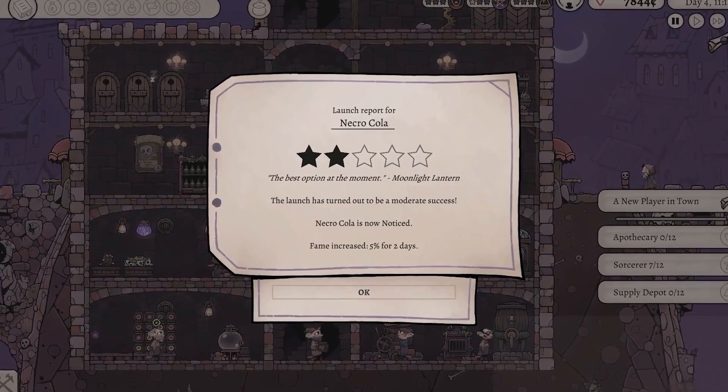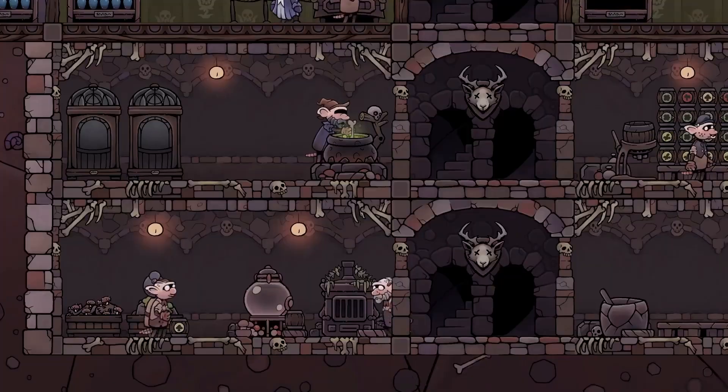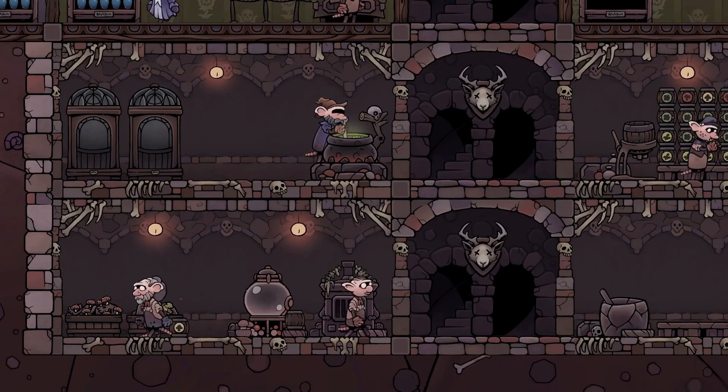Launch marketing campaigns to promote your products. Let everyone in the Moonlight City know that there's a new must-have potion on the market.